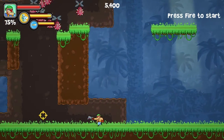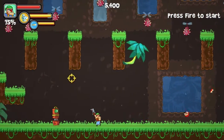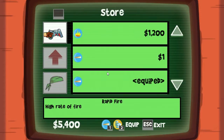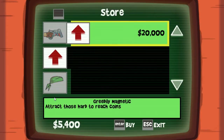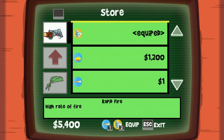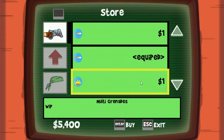Another thing we added was a store where you can buy the new weapons. As you can see it's this little cylinder here. The icons are all placeholders — it's mostly placeholders — but you can see how it works. It's fairly simple. You have the upgrades here, some hats, weapons here. Just buy it, equip it with either one or two, and you're good to go.